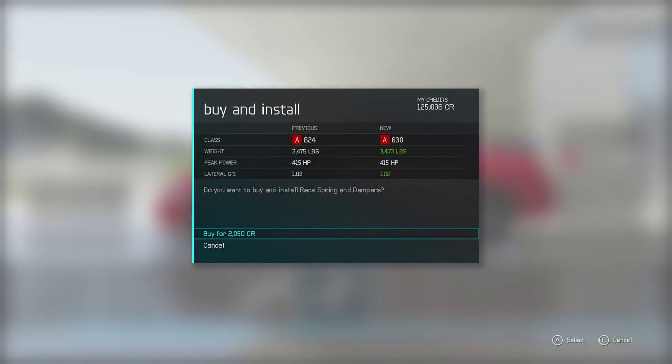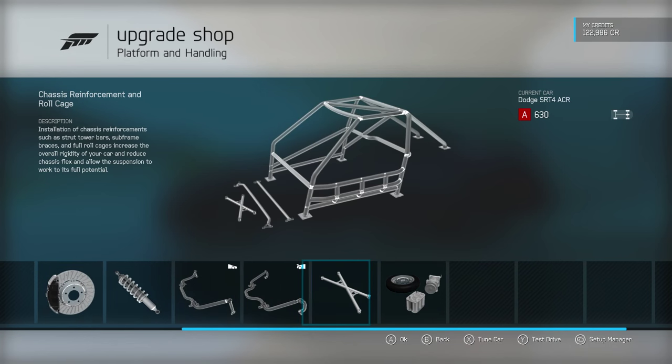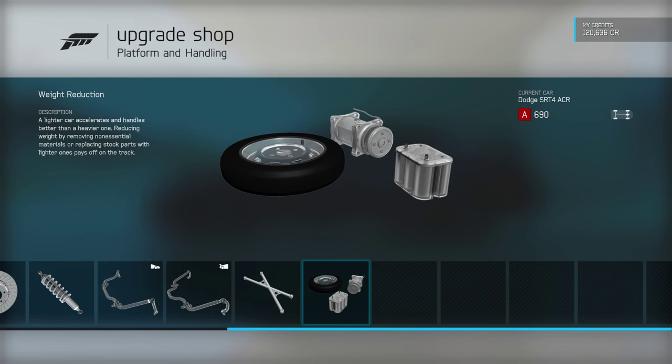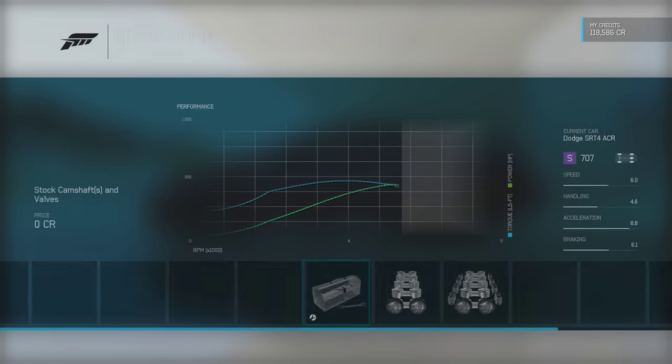Damn, this thing is gonna be so fast. Performance handling — wow, you can't lower it very much. I don't need brakes, I'm not gonna bother with brakes. Weight reduction — bring this down to 2,900 pounds. Pretty heavy for a little Neon, but that's probably the V8. Get an exhaust in here. Honestly, we're just gonna fully upgrade it, it's gonna be as fast as it possibly can be.